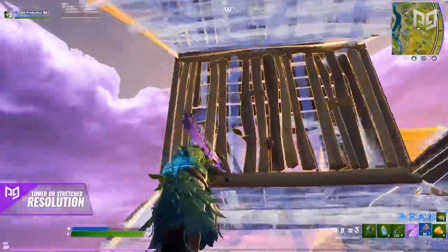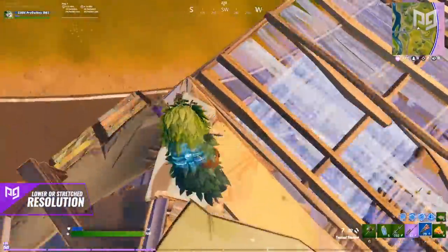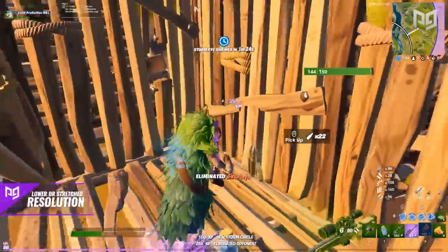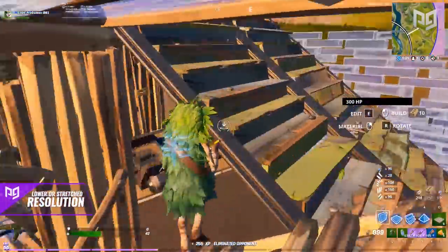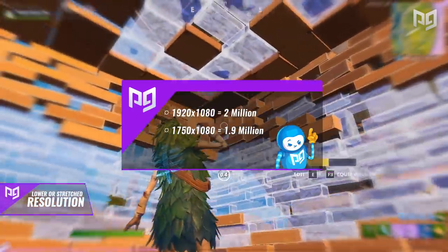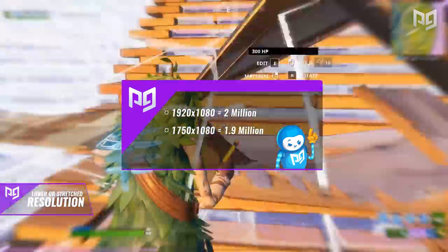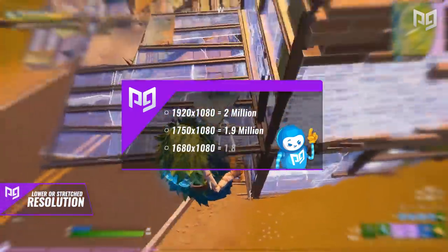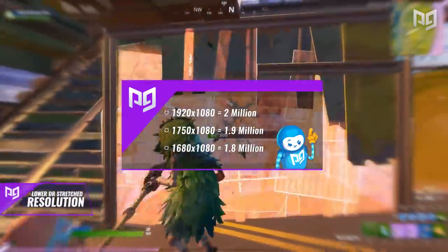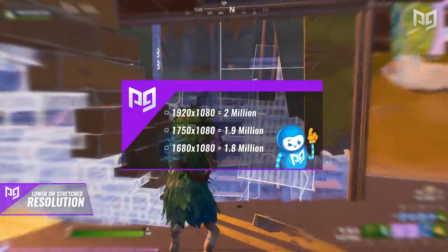If you don't like lowering the resolution that much, consider using a stretched resolution. Stretched resolution stretches out your screen, making character models appear larger and easier to shoot, while also lowering the pixels your computer has to render. To enable it, first close your game and decide which resolution you want. The most popular stretched resolution right now is 1750 by 1080, or just under 1.9 million pixels — about 10% less than 1920 by 1080. Another popular option is 1680 by 1080, or just over 1.8 million pixels. We recommend one of these two for the best performance.